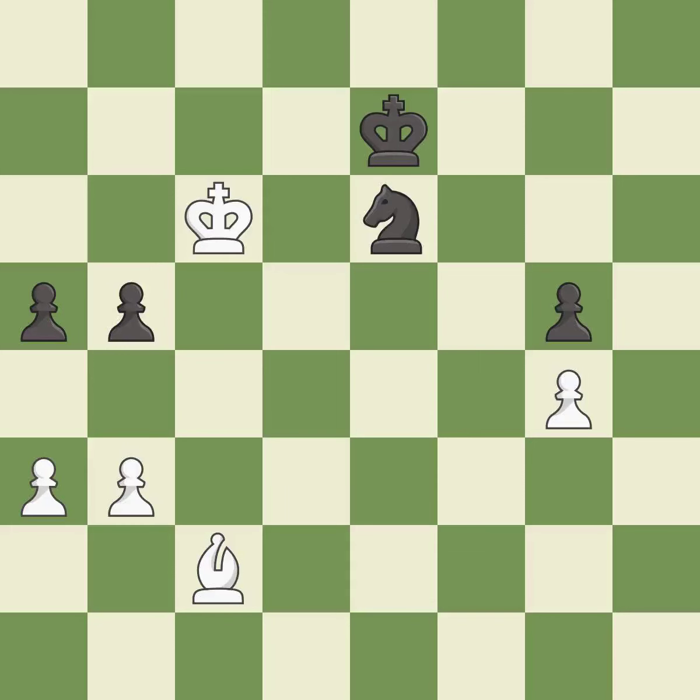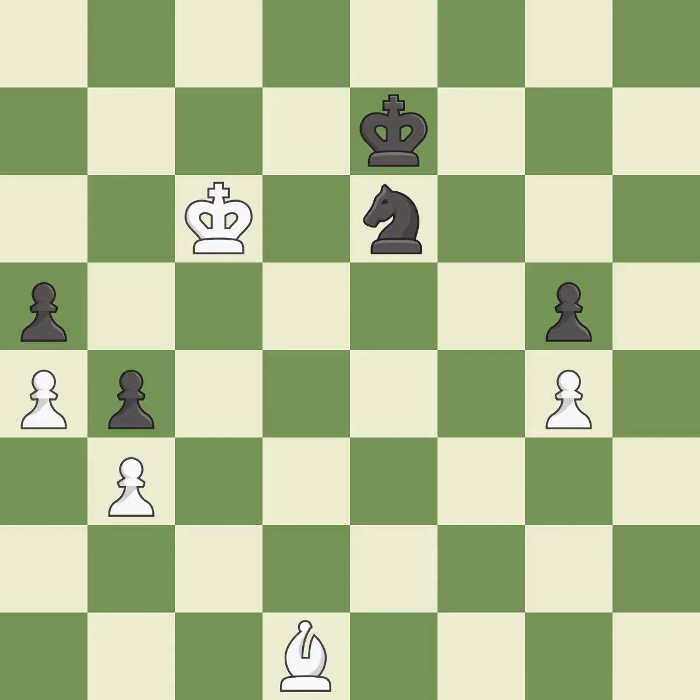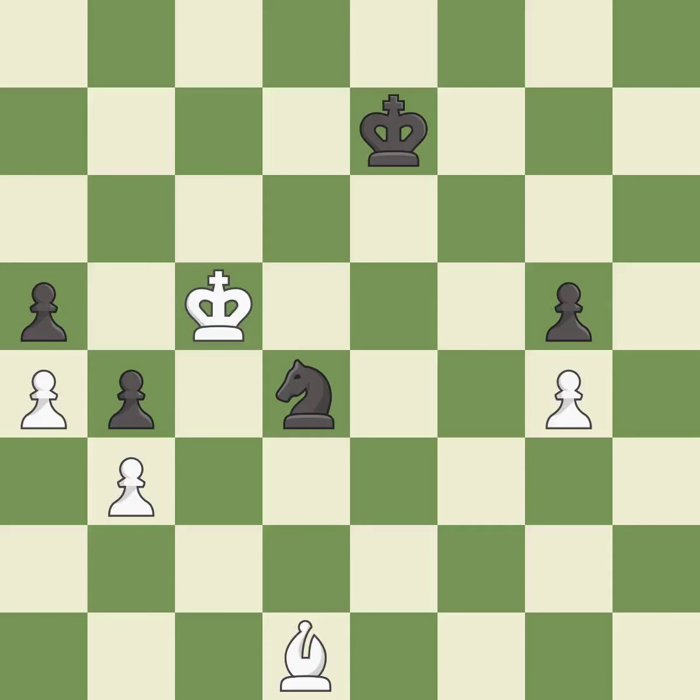This threatens to fork pieces — it is a mistake. This is the only good move. This stops the opponent from being able to fork pieces — it is a great move. This threatens to create a passed pawn — it is an inaccuracy. This move puts the pawn on a safer square. One of the best moves. This steps away from the checking knight.